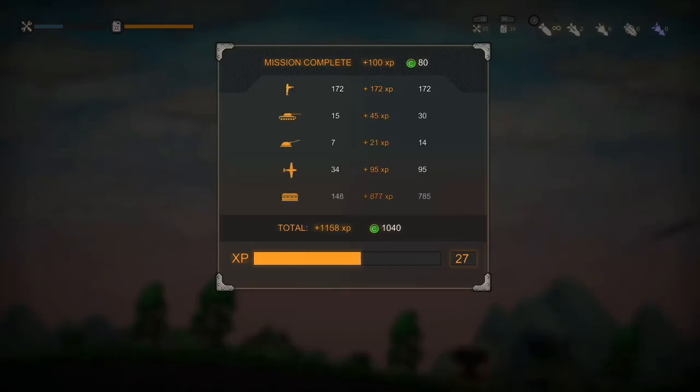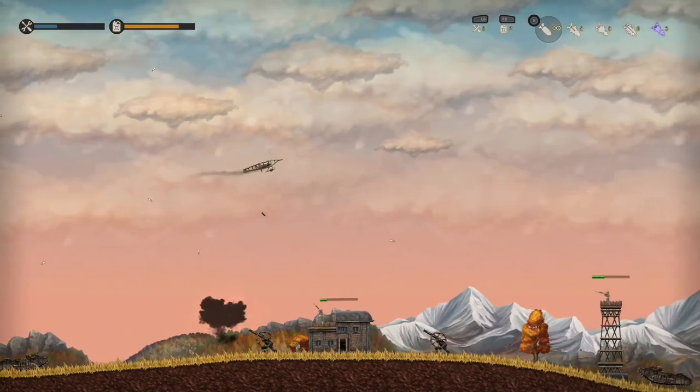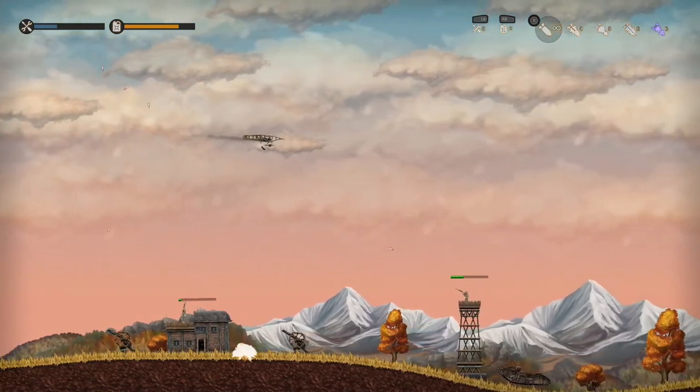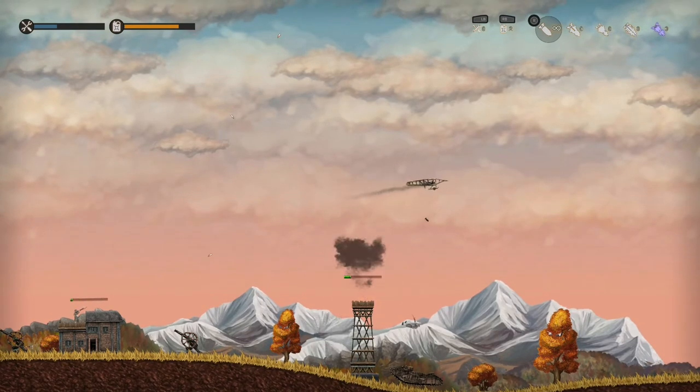You can buy different types of bombs and you can also re-grind levels. As you go through levels, you can pick up air crates which have fuel or something to repair your airplane, as well as different types of bombs. Normally it's just the basic bombs, but it's still nice to see that the game offers you these things.